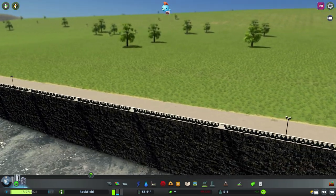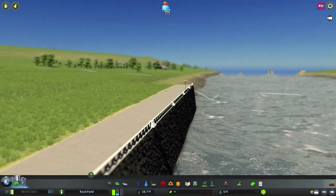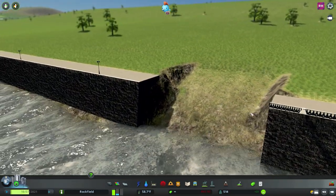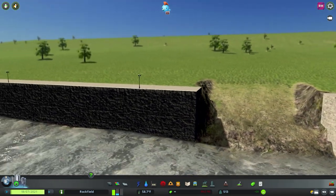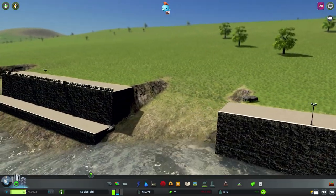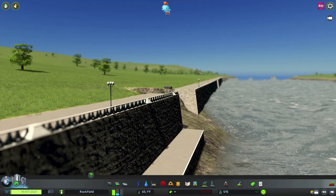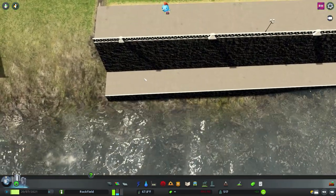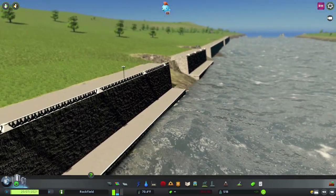Here are the sea walls. This one has a railing on it and it's nice to have a bit of variety — I'm liking the stonework on the front. This version is without the railing and has some lighting. We also have a lower pathway option, so for more sheer drops we can get a secondary pathway, and these all link together.